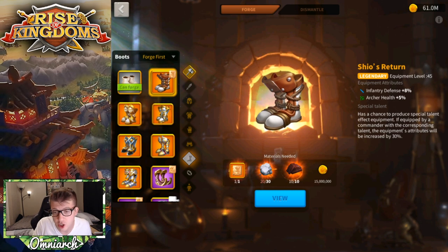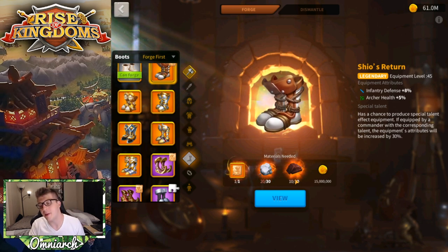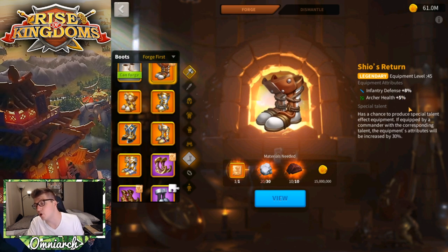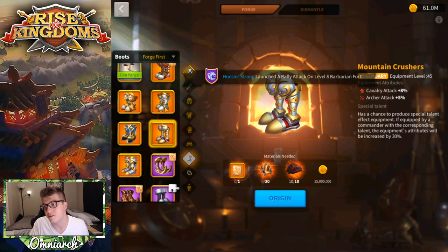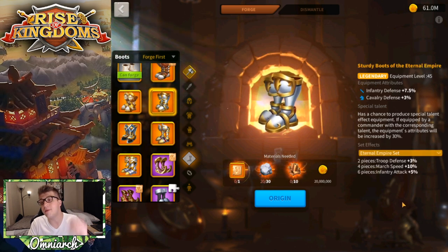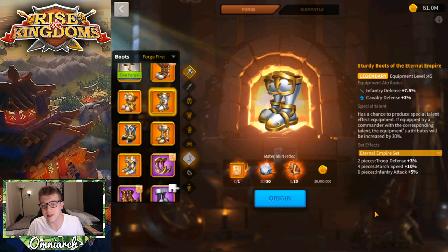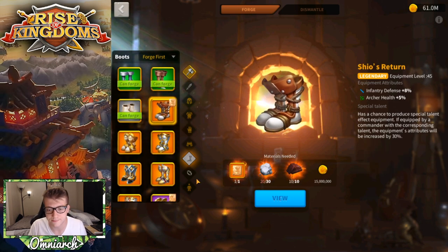I'm currently working toward Shio's Return — I'm only 10 legendary iron ore away — which gives 8% infantry defense and is great both in the field and on your city wall. Eventually the Eternal Empire boots are the end goal for mega spenders because of the set bonuses, but Shio's Return is a solid choice if you're not going for the full set.